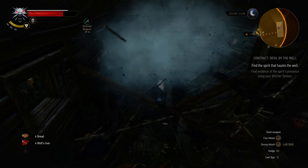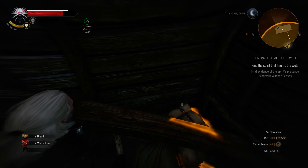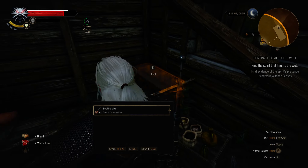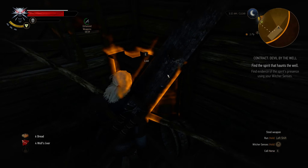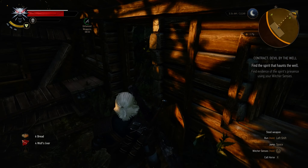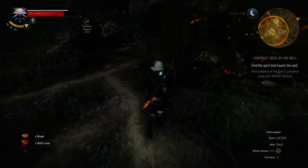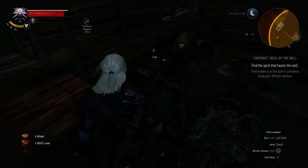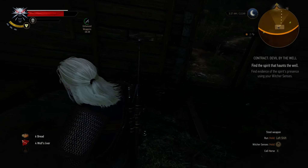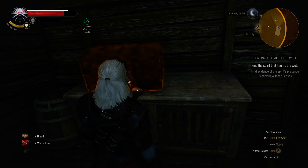We're clearing a path over here. More stuff to do. Hardened leather, smoking pipe, water... looks like there's nothing else in here. Another chest — air fat. There we go. Alright.